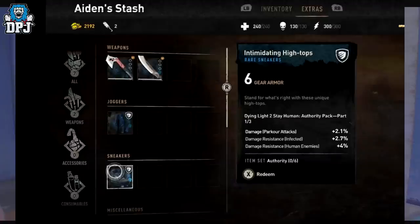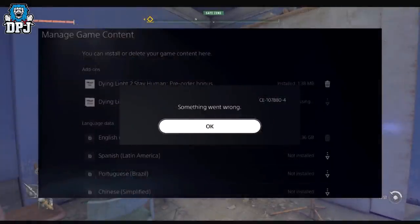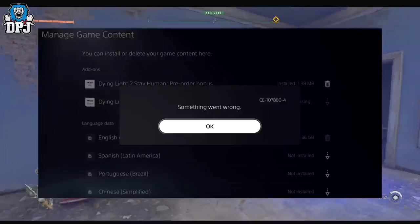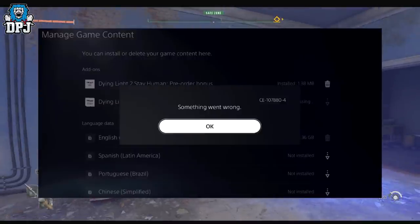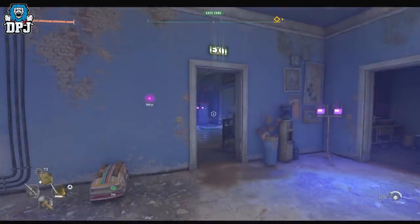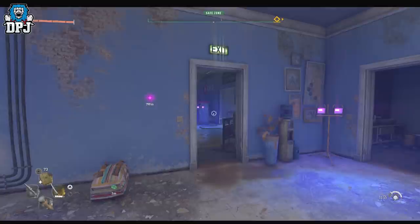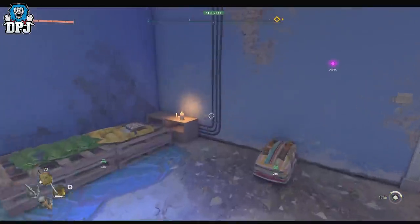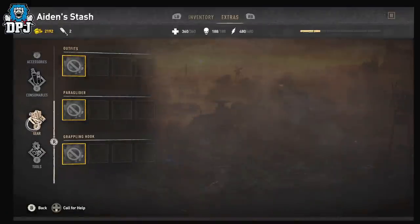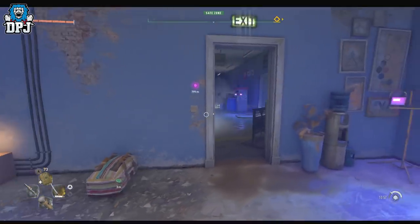On PlayStation, players are getting an error where the content just isn't downloading. Some people have redeemed it — they've gone into their stash, seen the items on the extra page in gear — but when they redeemed it from there, it disappeared.